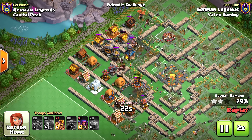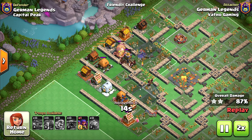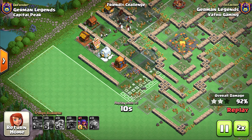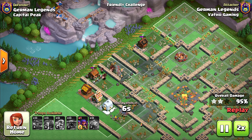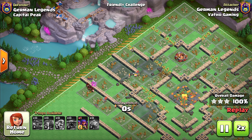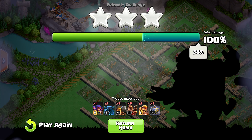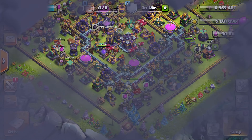I didn't place all of the troops — for example, I placed a Rage Barbarian on the bottom, and I even had enough power to not even place the Archers, so you could get even more Clan Capital Gold out of your attacks. Yeah, that's pretty strong.